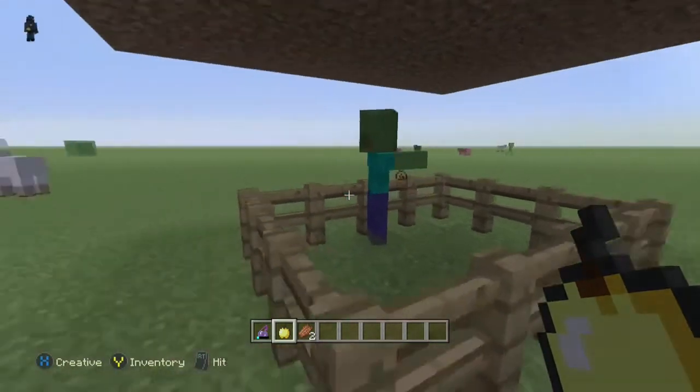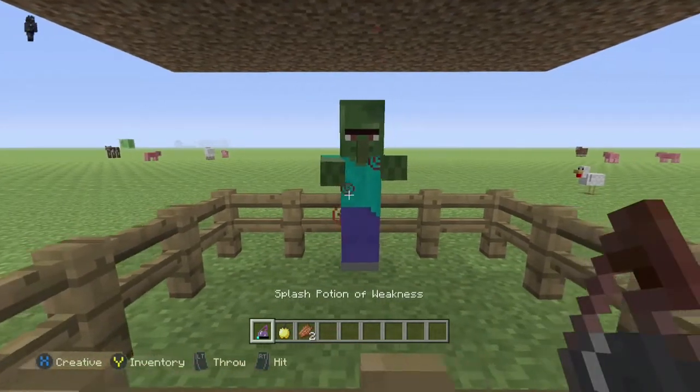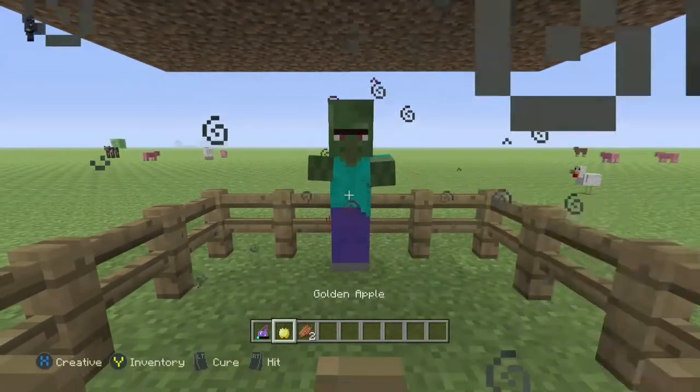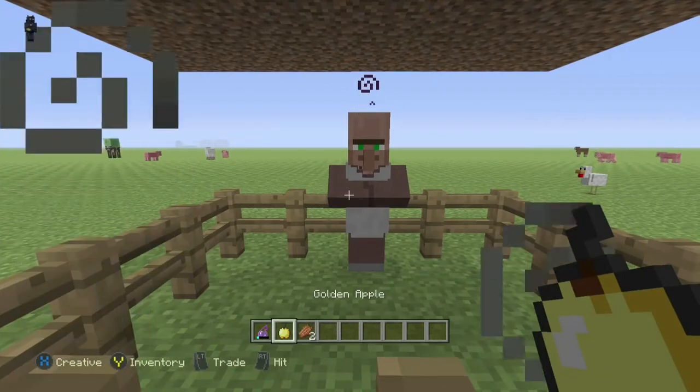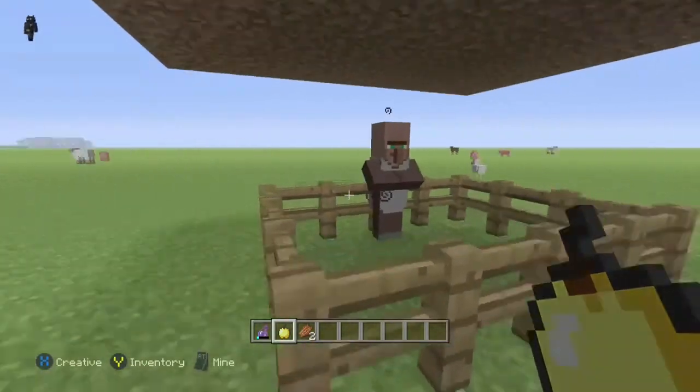I sped this up a little bit because waiting got really annoying. Here I am waiting for him to turn. I did a potion action for no apparent reason — you don't need to do that. He turned into a villager type — I think a farmer or food-related villager.